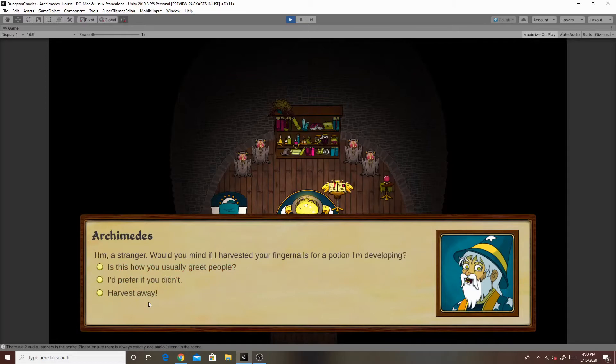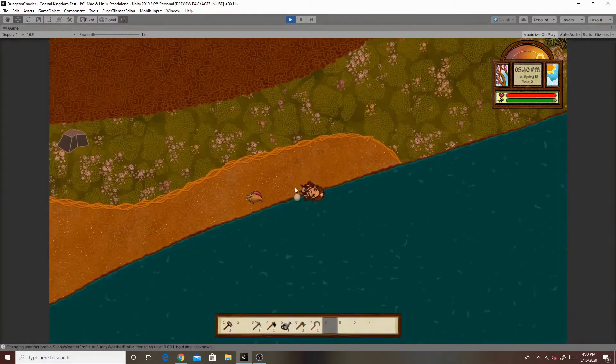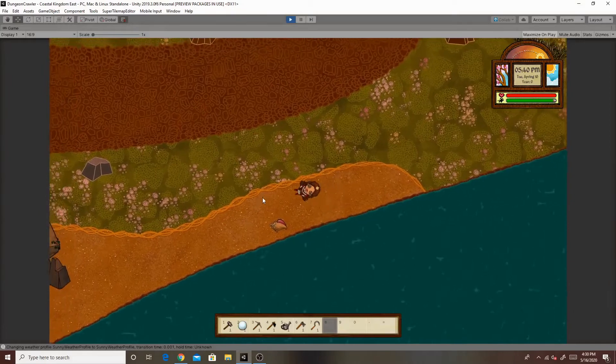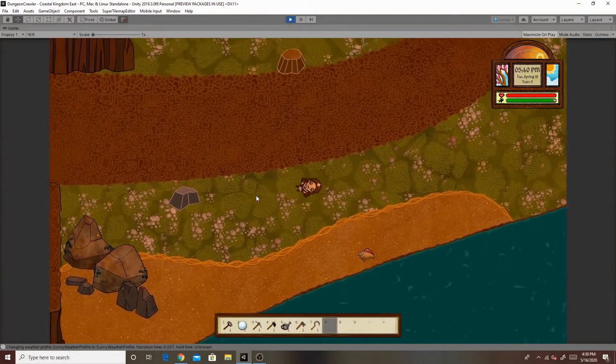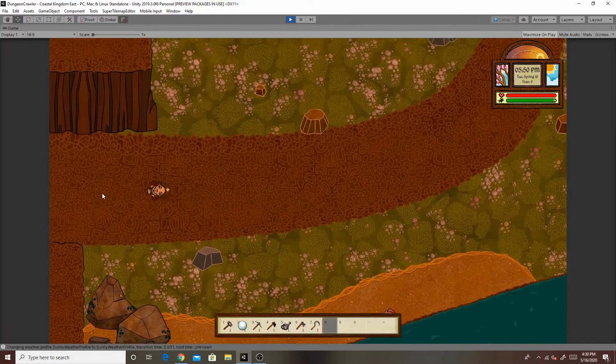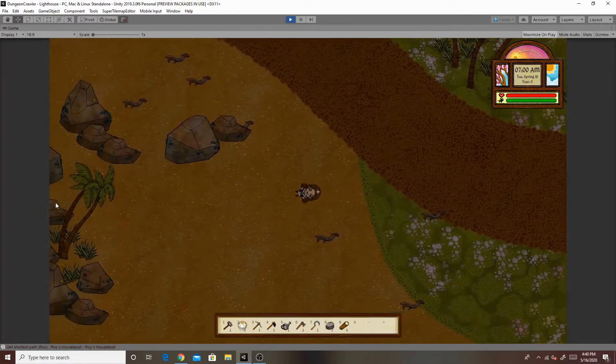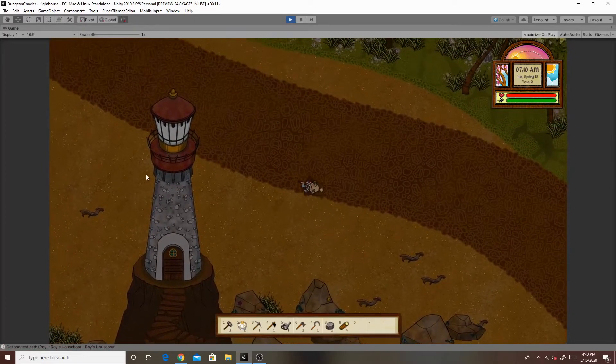As you can see when you first meet him, he wants to harvest your fingernails for a potion he's developing. You all can decide how you personally feel about that when you get a chance to play. Oh my gosh guys, are you seeing what I'm seeing? That's a pearl right there. Believe it or not, that is the first pearl I have ever found — they're super rare. That's the first time I've ever actually found a pearl out on the beach. Well, why don't we pay a visit to the lighthouse next, since it is obviously getting quite dark.